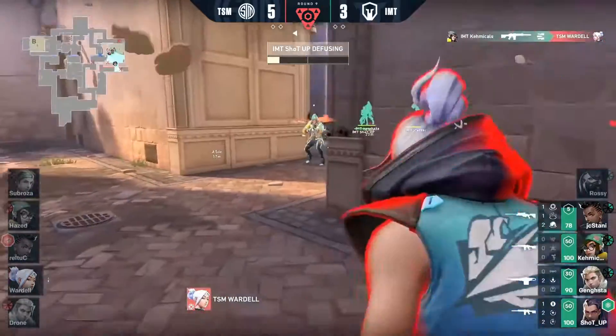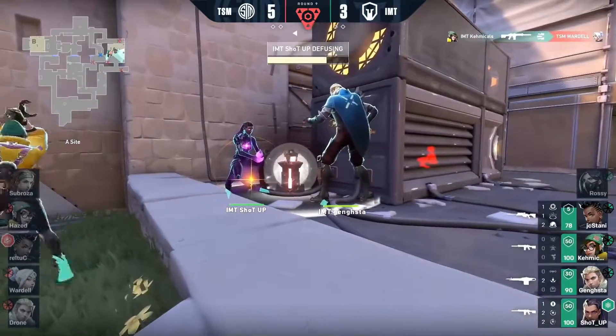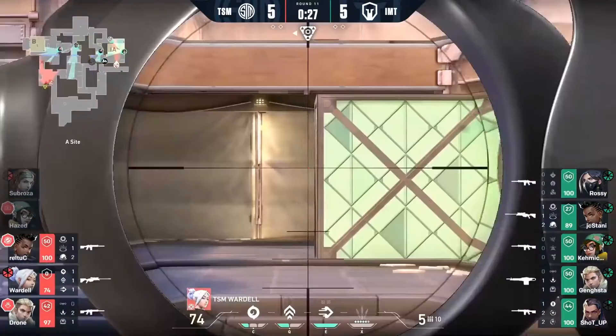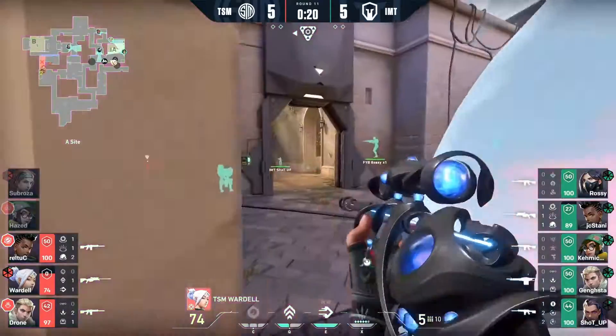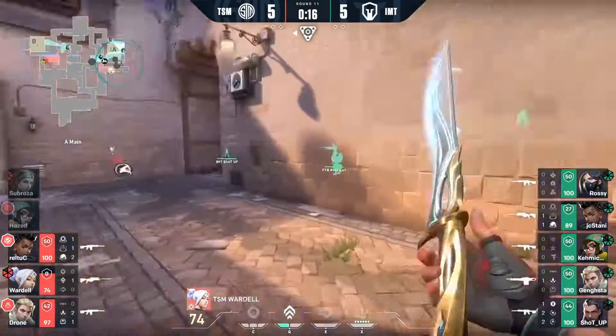Wardell's got the ult — missed shot, not where it needs to be. Can't find a follow-up either. Dashes into the wall initially on an attempted escape, and it will be Immortals. Difficult too is that Gangsta has now rotated in, and that means there is Recon Dart capability. There's just so much utility being dumped at this site as the smoke comes up from Wardell trying to gain access.